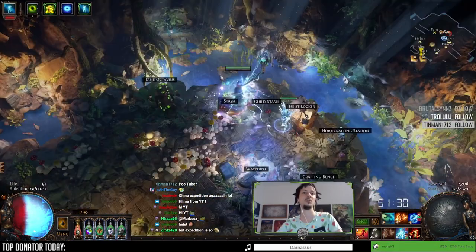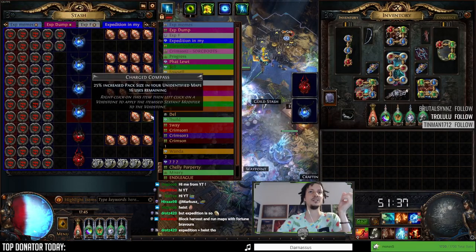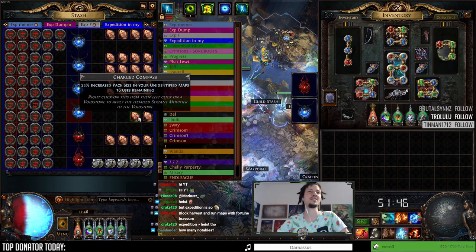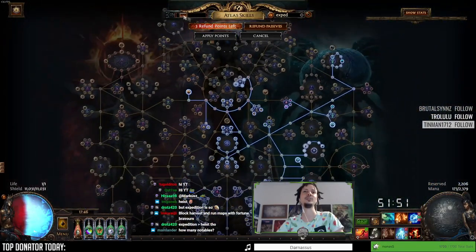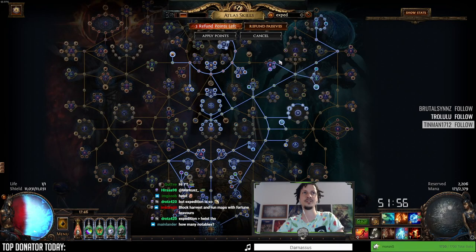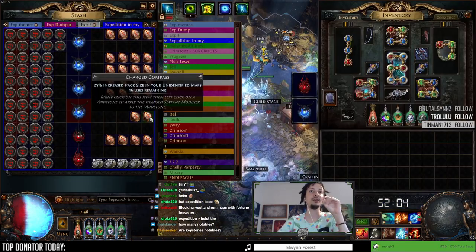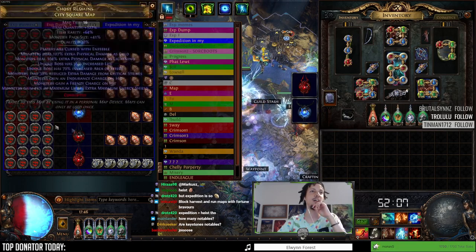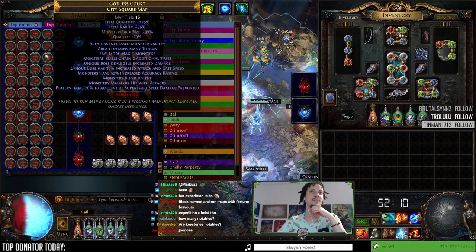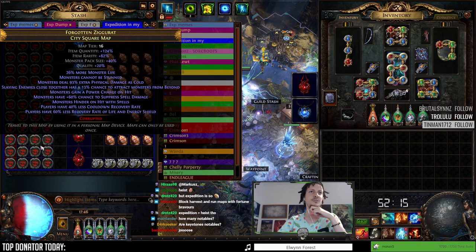We're gonna run unidentified maps — half of them — because we're gonna use an unidentified pack size sextant, that's 25% pack size. I think I counted 38 notables on the tree, so we're gonna get 38 or 39 pack size. You can just count them and add them up. The rest of our maps are just incredibly high pack size — I think 31 is the lowest, but it's mostly like 38 to 40, 42 even.